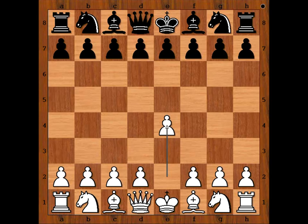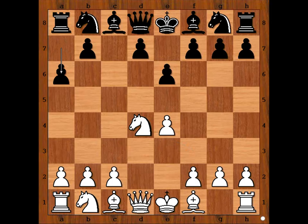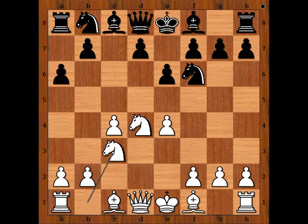Karel Hromatka had white pieces and he started with e4. Zygbert Taras played c5, Sicilian defense. Nf3, e6, d4, cxd4, Nxd4, a6, and Hromatka played c4, going for the Marossi bind variation of the Sicilian defense.